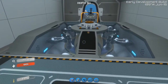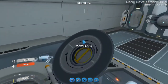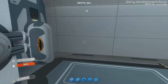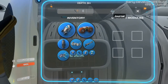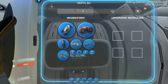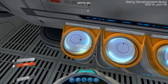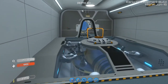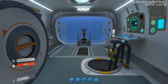There we go, boom! Doors open now. Apparently we can upgrade this thing as well - upgrade console. I don't think I have any upgrade modules. So awesome! Power cell's got energy.